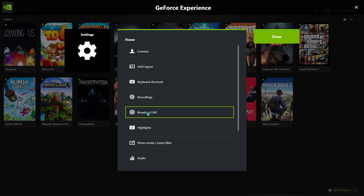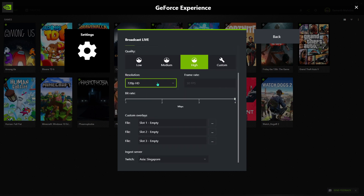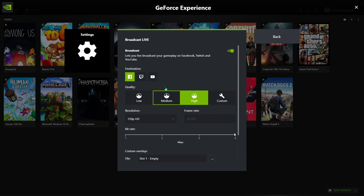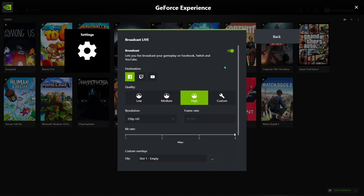Then we have Broadcast Live. Basically, you can broadcast live to Facebook. You can set the quality, resolution, and bitrate that you want, and then simply go live.